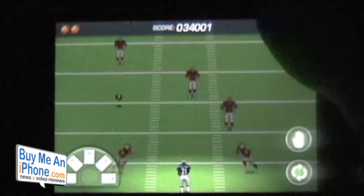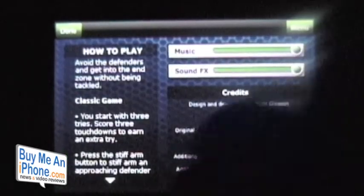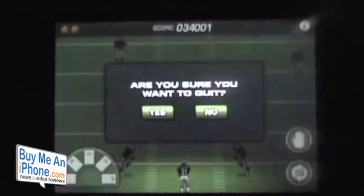We're going to quit this game and go to Info. You can choose music and sound effects, it tells you how to play, gives you all your information, and there are the two-minute drill instructions. Then we go to Menu and confirm yes to quit.